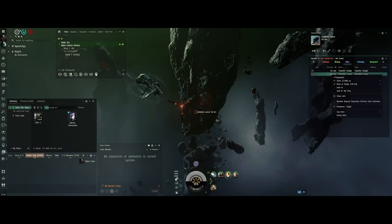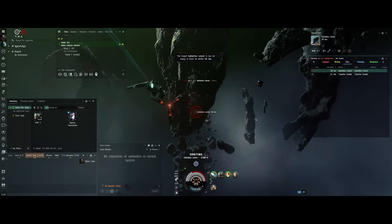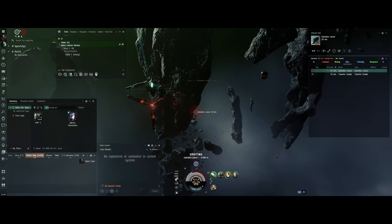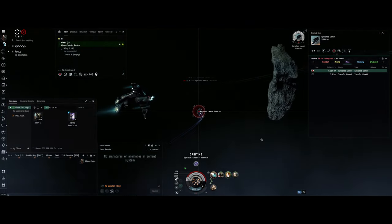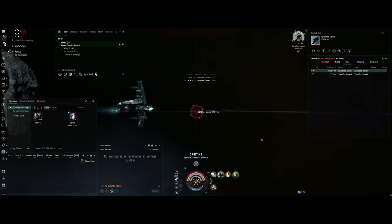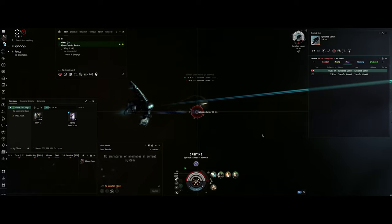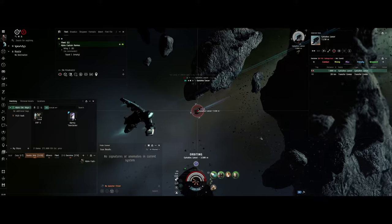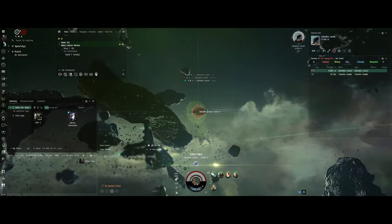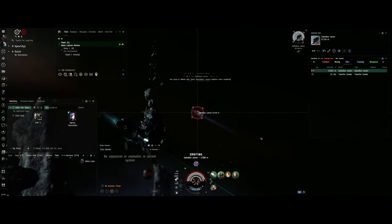When you're fitting your ship — and you'll notice that this one happens to be an armor tank — you're going to want your fit to plug the hole for the type of abyssal. This is electrical, which means it's going to do EM damage if you want to deal EM damage. Here you'll see that I have autocannons. What I really should have fit was artillery rather than autocannons.